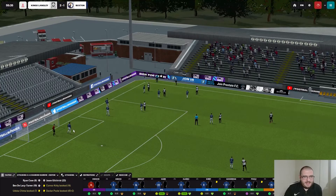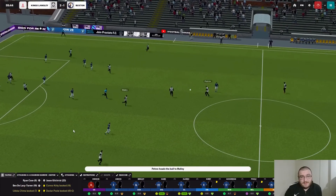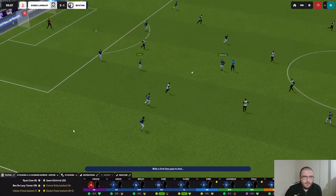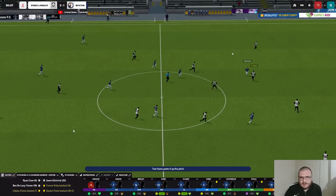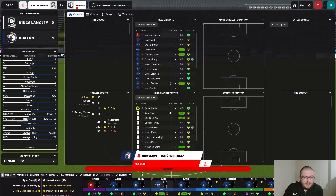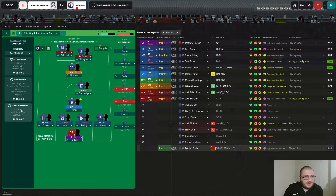We still need another two goals to go through, otherwise we go to a replay, so we can't concede again. Ball forward, Carvalho is onside but Sam's heads the second ball clear. Goodridge breaks it up, Kirby to Greaves, plays it back — sensible football. But then Paul's going to get himself sent off. That is my fault for the 'get stuck in' instruction — it's a bug. My fault for putting that on.